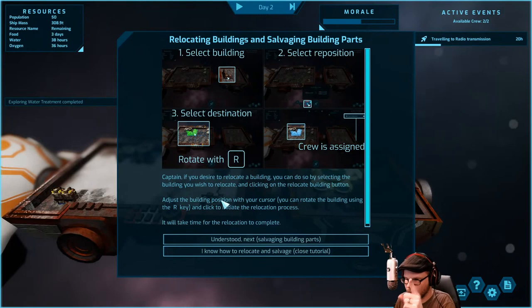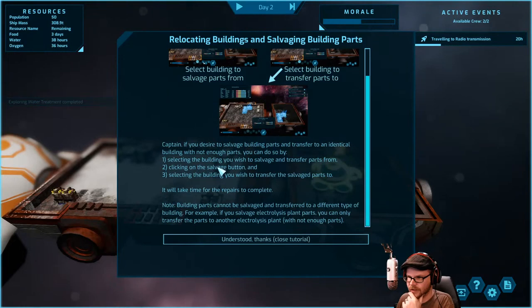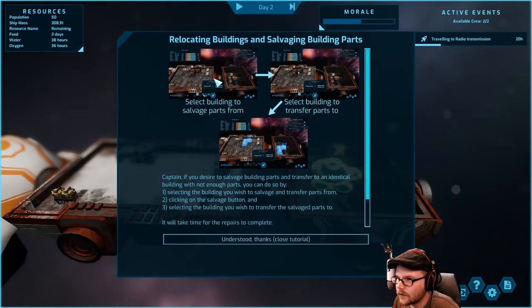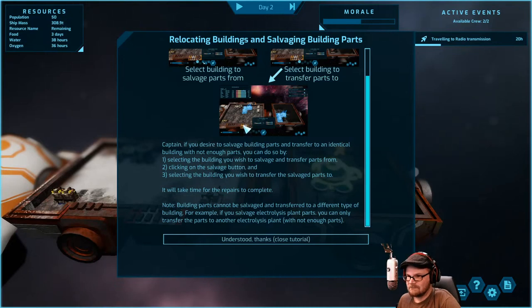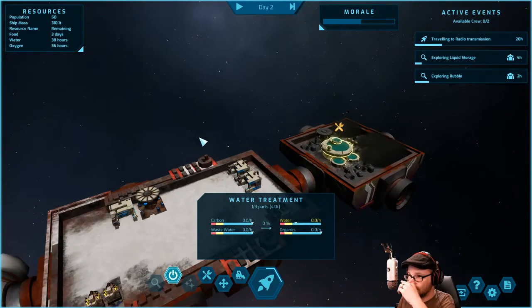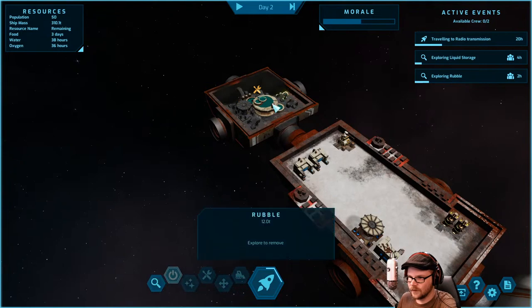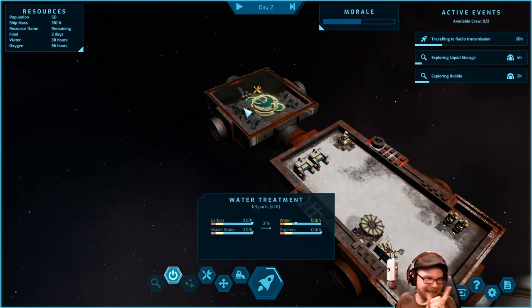The tutorial explains: if you desire to salvage building parts and transfer them to an identical building, select the building to salvage parts from, then select the building to transfer parts to. Building parts cannot be transferred to a different type — for example, electrolysis plant parts can only go into another electrolysis plant. Understood. We found organics and some carbon — not what I wanted but okay. We've got one of three water treatment plant parts. We want more so we can take that one part and throw it into a different one.